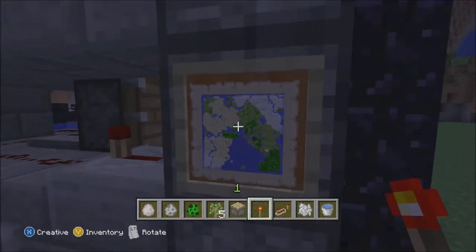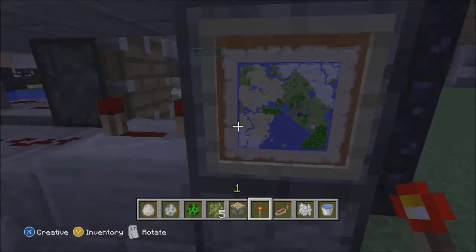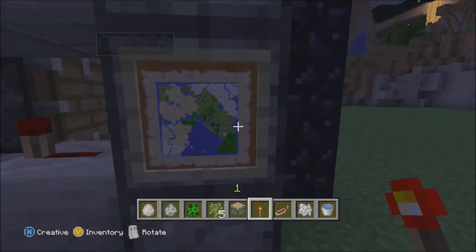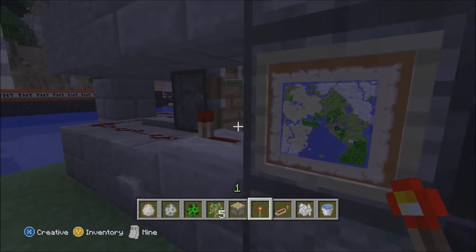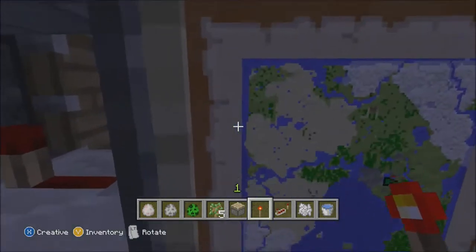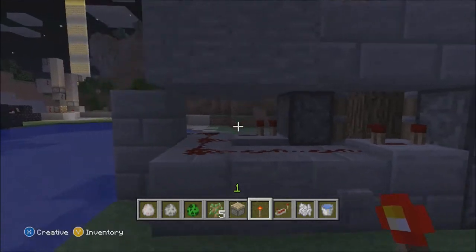Right here is a map and an item frame. I didn't know that it did this, but you can do a 'you are here' sign and basically show people — you know, have a full map. I saw it in T's world and I was like, wow, I never even thought about that. I have a clock in my house, but I didn't think about the map.